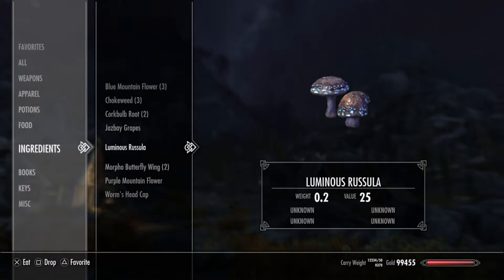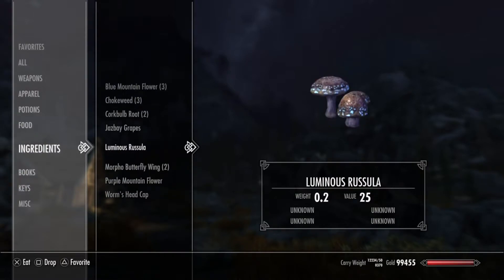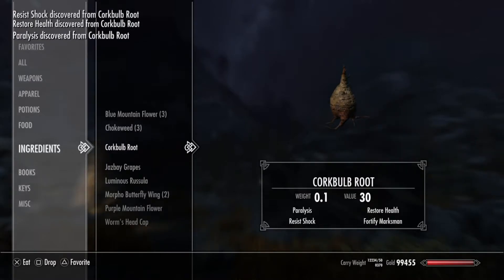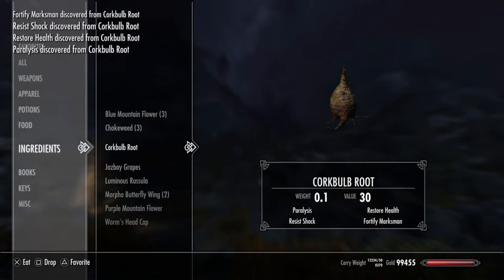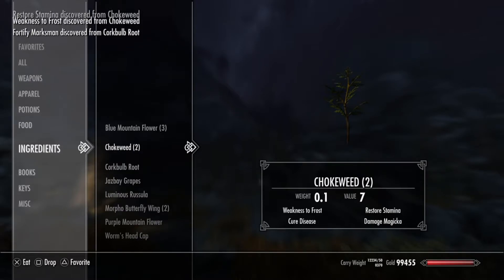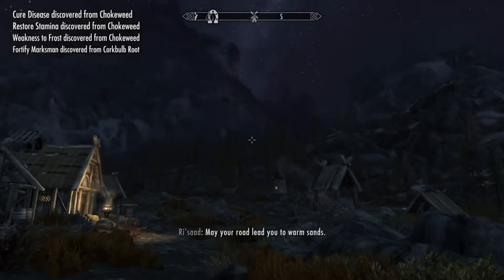The luminous russella. The morpho butterfly wing, by the way, is not a new one — one of the mods I have must have renamed it. Luminous russella: I only have one of them, so I won't be able to tell; I'll eat them after I get a second one. Cork bulb root: Paralysis, Restore Health, Resist Shock, and Fortify Marksman. And chokeweed: Weakness to Frost, Restore Stamina, Cure Disease, and Damage Magicka.